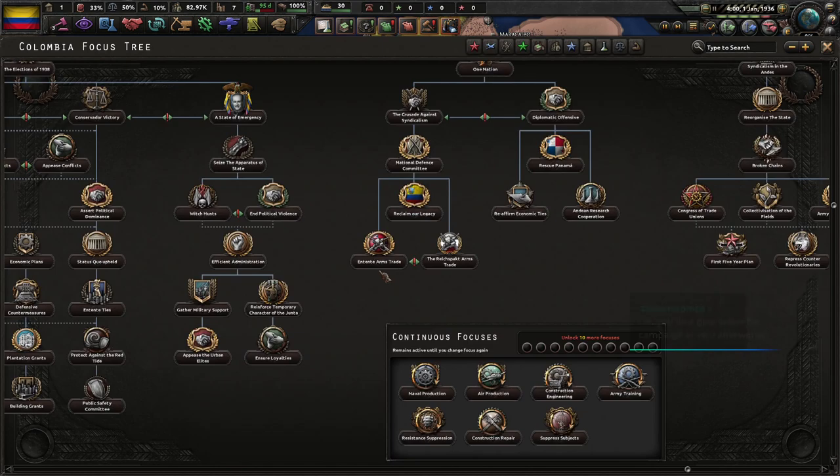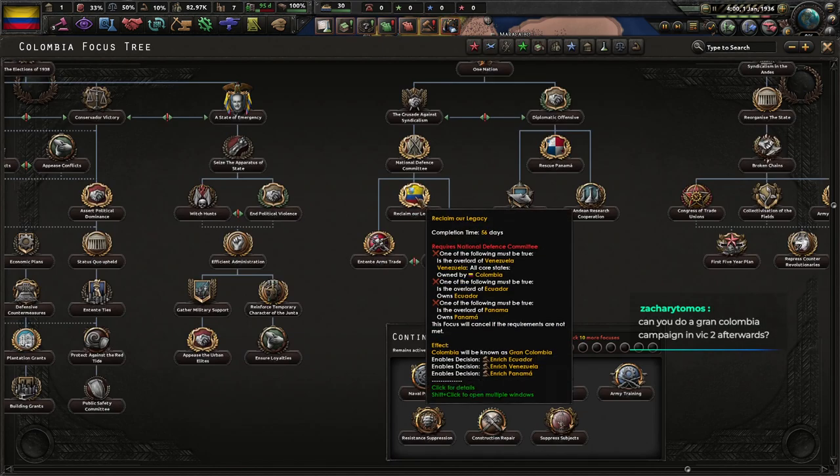In order for us to form Grand Columbia, we need to conquer Venezuela, Ecuador, and Panama. We did a Grand Columbia campaign in Victoria 2. I do want to play Victoria 2 again — I still got to do the grand campaign, I keep delaying that. I think our next Victoria 2 stream will probably be Portugal, or we might wait for Victoria 3 to try Grand Columbia.